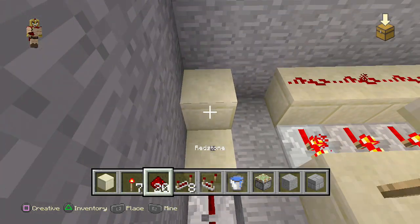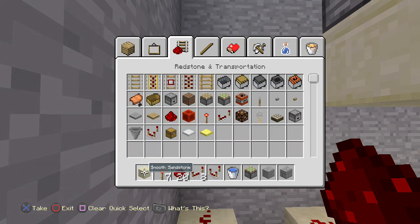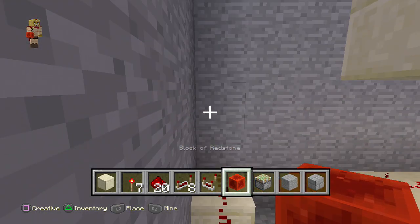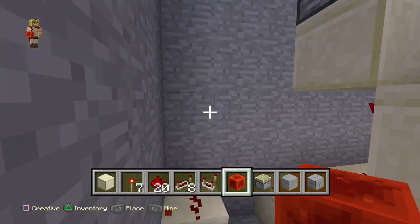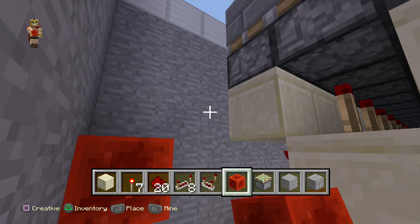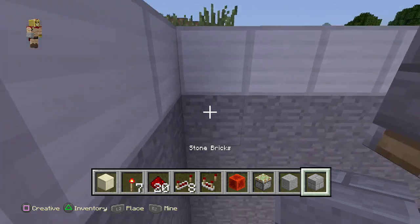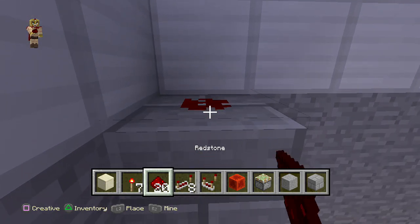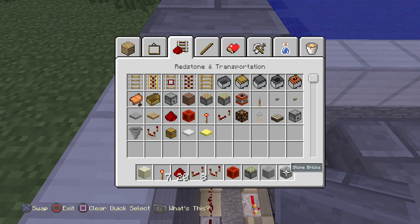Place two blocks there in that fashion. Now we're going to create the button mechanism. Once you have a redstone block on top of it, it controls the entire piston — keep in mind it's activating the T flip-flop we made. The T flip-flop actually works on both ends, so it's like a dual T flip-flop. Place a block there, a block right there, dust on top at ground level, then a block on top of the ground level and a button.